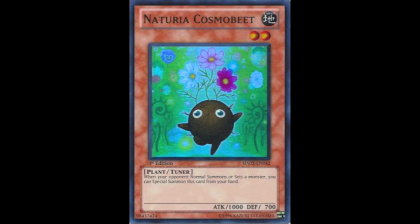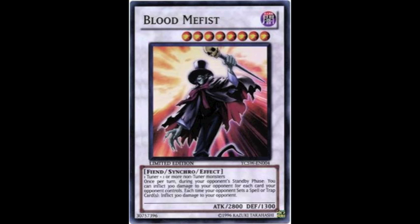Another feature of trigger effects is that they can respond to both chainable and non-chainable events. Naturia Cosmo Beak, for example, can respond to the setting of a monster, which is a passive event and typically isn't chainable. The same goes for the newly released Blood Mephist, who — when your opponent sets a spell or trap card — can inflict 300 damage to them. Again, an event which isn't chainable.